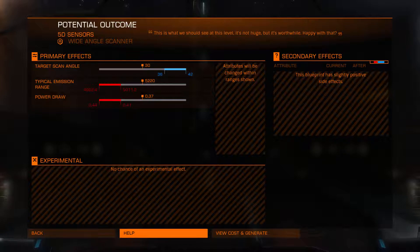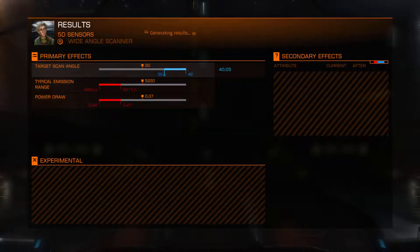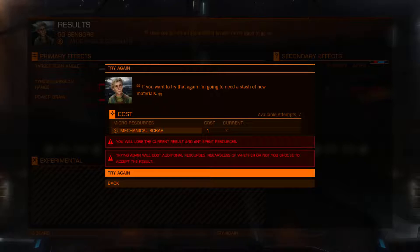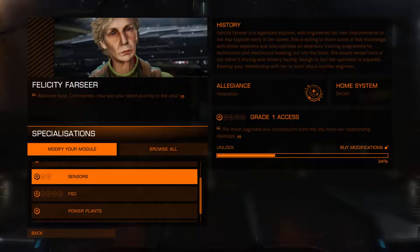Preview the outcome. At the minute it's on 30 degrees. The emission range is 5220 — that's five kilometres I'm guessing — and that can go down quite a bit. The power draw is 0.37, it can go up to 0.44. But the angle we can get up to maybe 42 degrees. View cost and generate — it's saying we need one mechanical scrap, and we will. The random number generator will ping about. We've unlocked 34% of Felicity Farseer. We'll apply it — there you go.